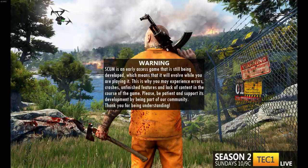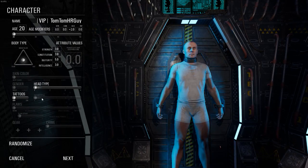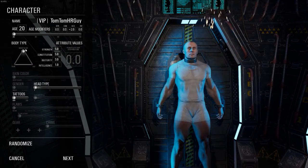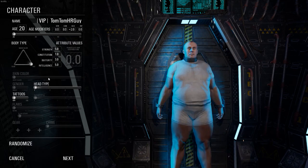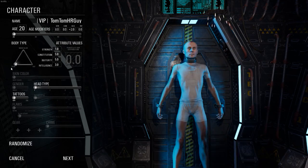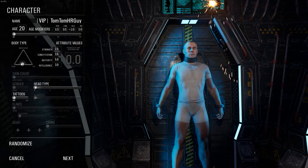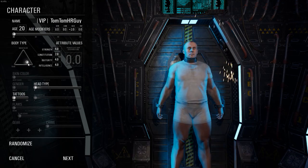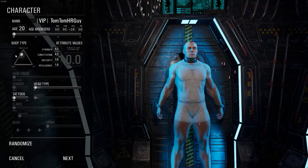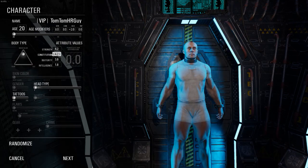So if we go to single play and hit create, it'll take us into many different characteristics you can go through — from age to build, muscular, fat. It kind of goes from young Steve Rogers all the way to Captain America and then to the blob. You can pick whatever you like, and each change in the characteristics will change the attribute values, as you can see there. So you can play around with this if you want.